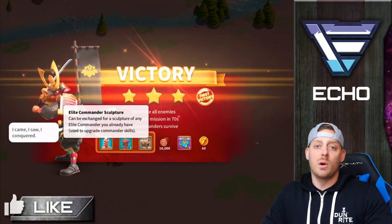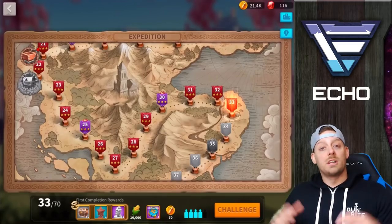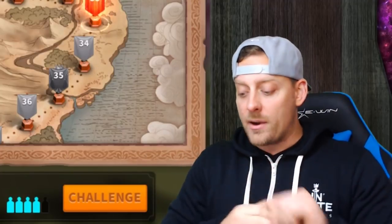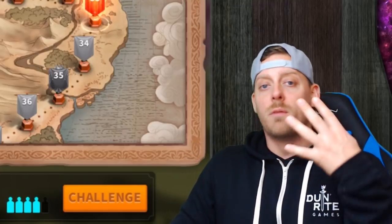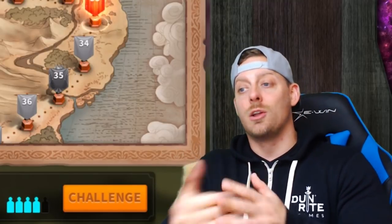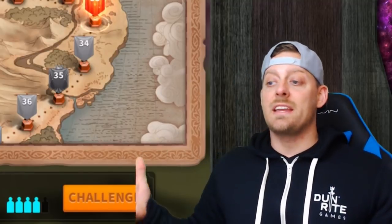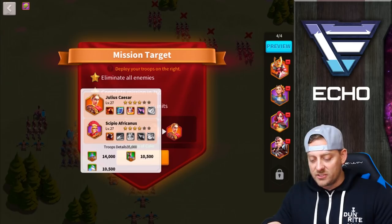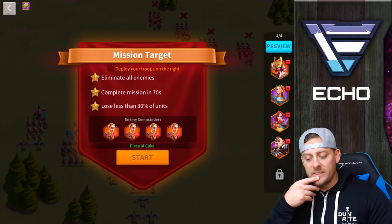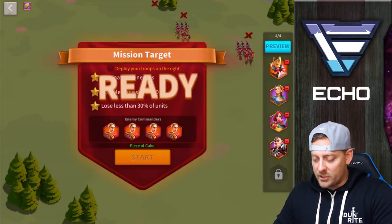If you're enjoying the video, make sure you throw a thumbs up. We're going to collect those rewards and go into number 33, which — if I can get a three-star — is going to give me four more rewards every single day, because as the day closes out the rewards are collected based on all the three-stars you've obtained. We've got to take on Julius Caesar, and it looks like he has Scipio behind him. Complete the mission in 70 seconds, lose less than 30% of my units. This could be difficult, but we're going to try it out.